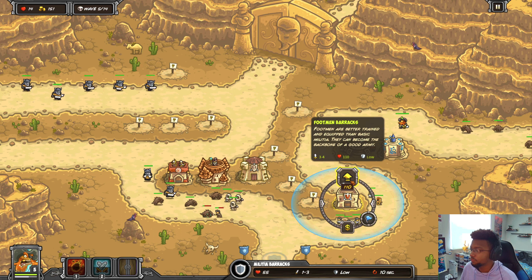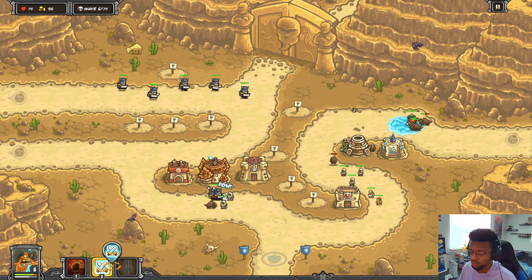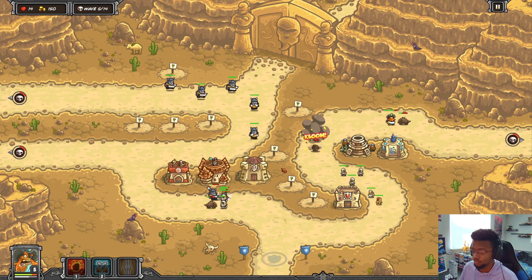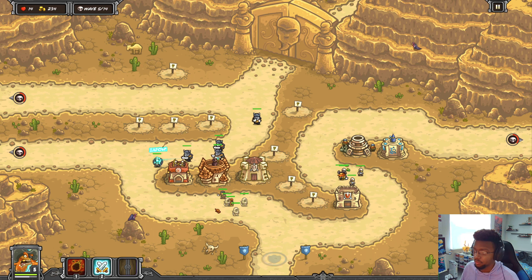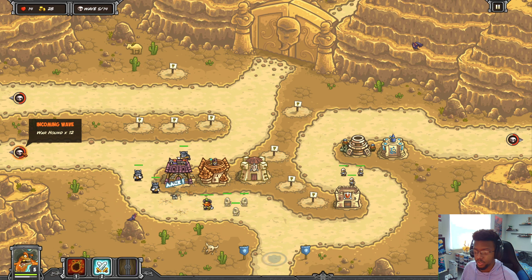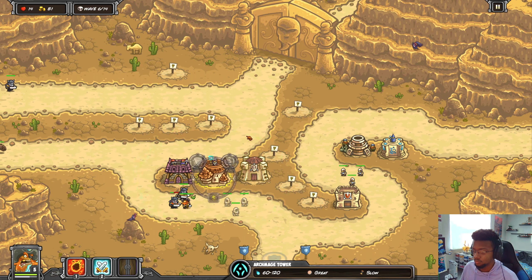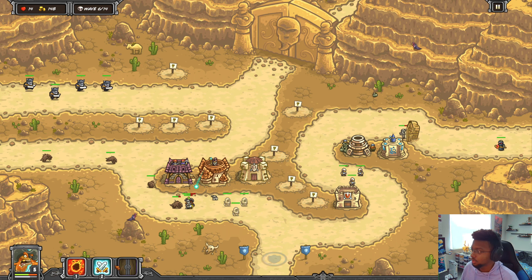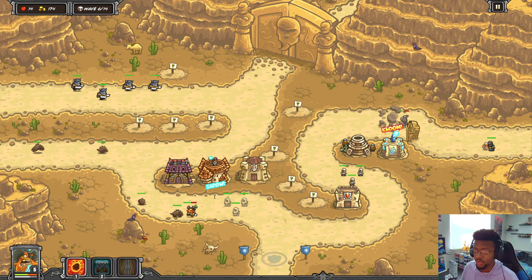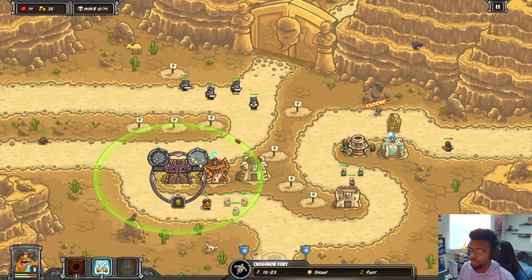This side has been pretty chill thankfully, nothing really too dangerous has come from this lane - hopefully it stays that way. I definitely do need some more damage on this side. I'll put a militia tower here just in case anything gets past, so we can have it stall. Sending Blackthorn over here - I feel like there are more enemies on this lane. I'll get crossbow forts, then send them in early. I want to get Falconeer just for the improved range and critical chance.